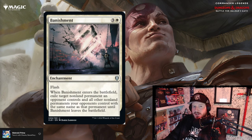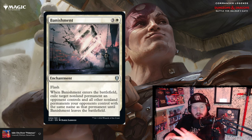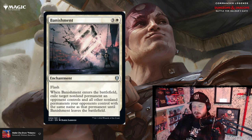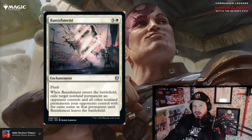Banishment is three and a white for an enchantment with flash. When Banishment enters the battlefield, exile target non-land permanent an opponent controls and all other non-land permanents your opponents control with the same name as that permanent, until Banishment leaves. So four mana and you get a mass portable hole — a mass Containment. That's pretty good. They do get them back when Banishment is removed from play, so keep that in mind. The play pattern is to wait till someone's built up an army of tokens and banish all of them at once.